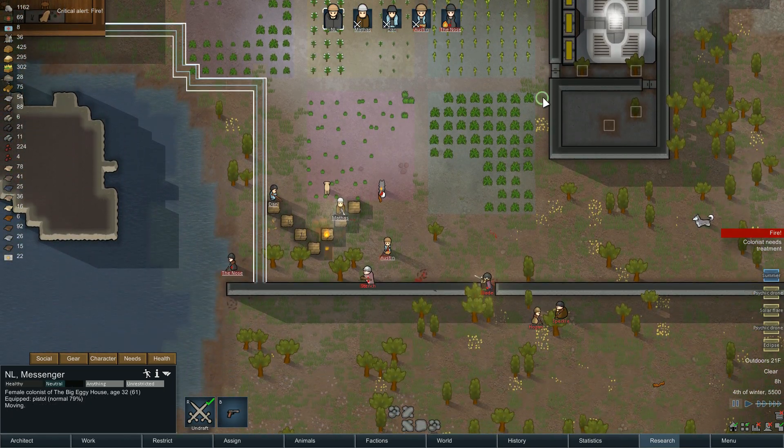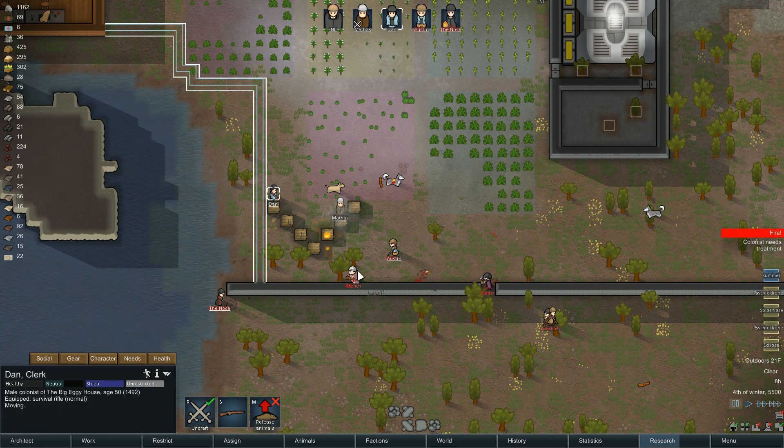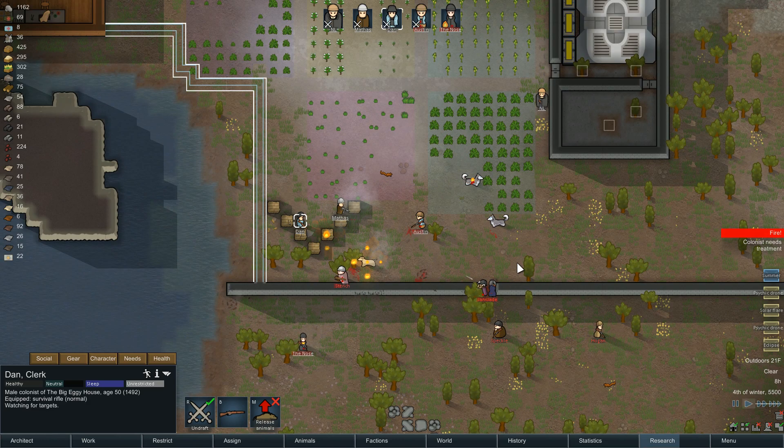Hold on a sec, where are we at? Get a little bit closer here, buddy. Austin — we don't care about that, fire at the defector. Actually, Austin, move here. Mathis, fire at Jade. Dan — we gotta be careful. Fire here. Get wrecked, get wrecked. Don't kill our dire wolves. Let the magic happen, boys. Let's go!